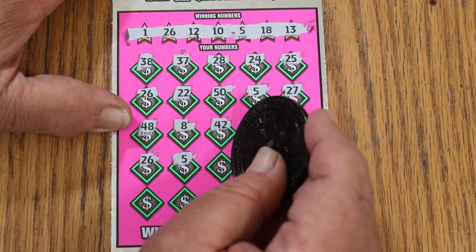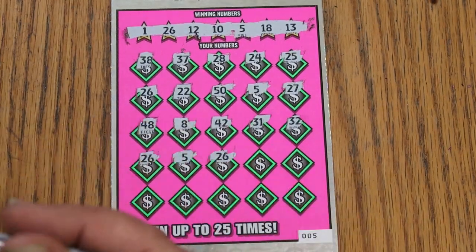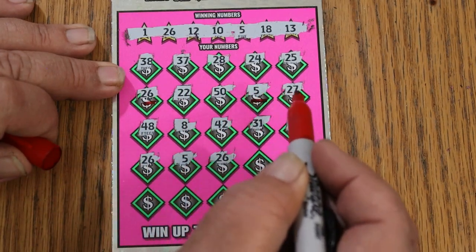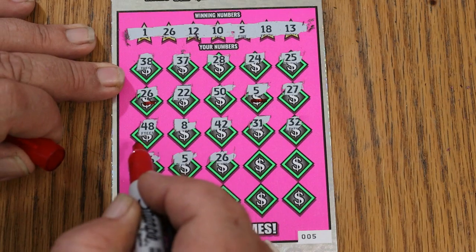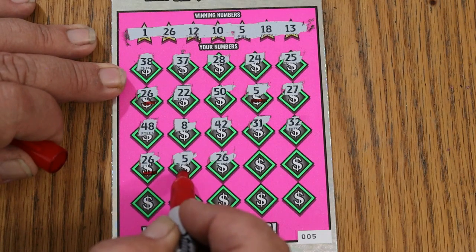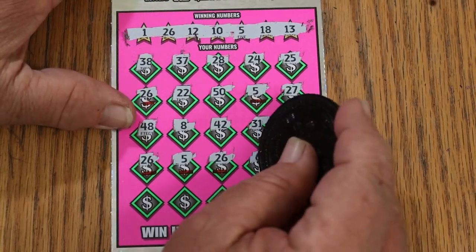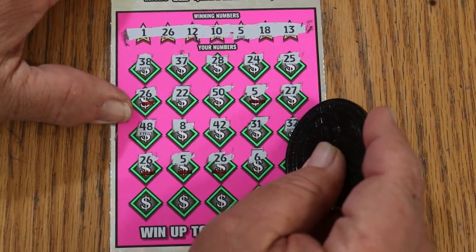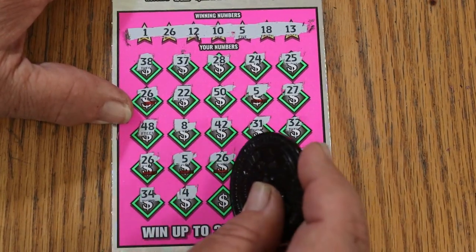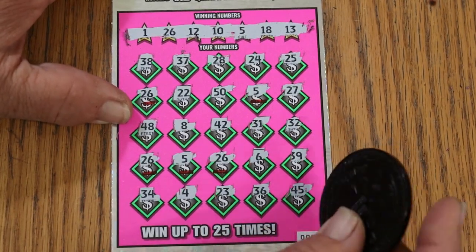We're starting to pile them on here. 26, 5 again, 8, 42, 31, 32, 26 again, 5 again, 26 again. Moving on — 6, 39, 34, 4, 23, 36, 45 in the corner. So we had five matches on this ticket.